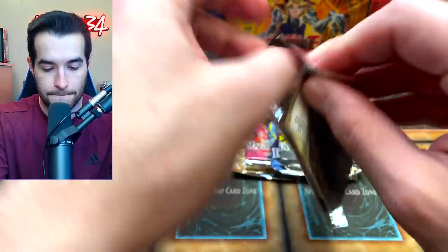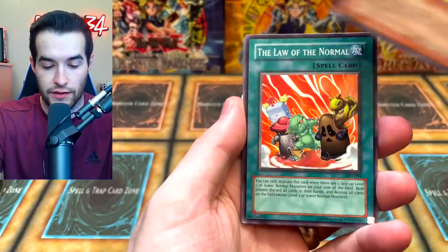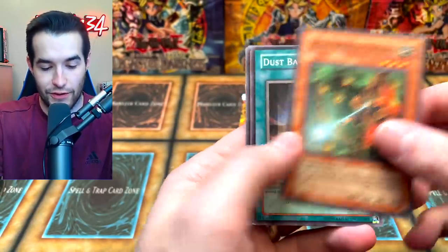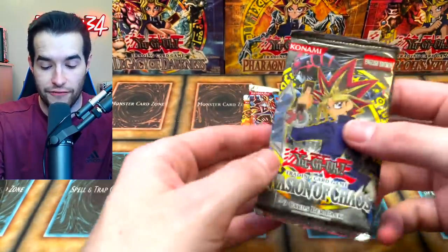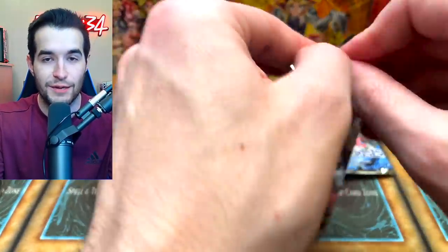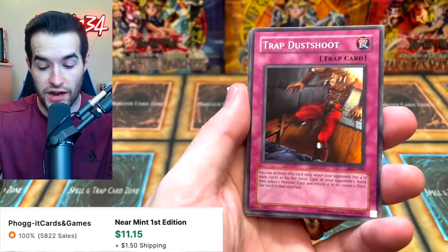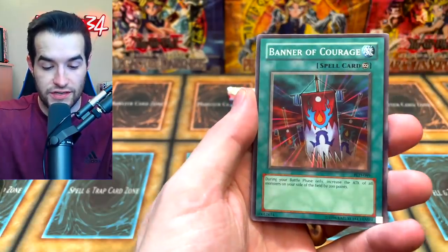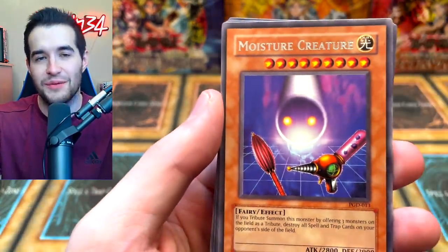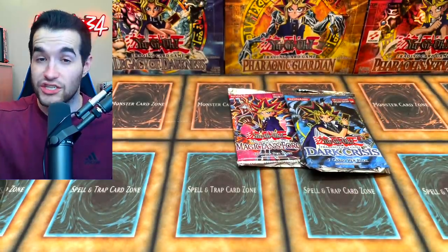Ancient Sanctuary pack two: Human Wave Tactics, Solar Flare Dragon, Law of the Normal, Manthrotro, Draining Shield, Dust Barrier, Sonic Jammer, and Elephant Statue of Blessing — yet again no foil from Ancient Sanctuary, not surprising. Pharaonic Guardian: Trap Dust Shoot right off the bat — a great common. Grave Keeper's Curse, Banner of Courage, Curse of Aging, Moisture Creature — three tributes, not the best — Needle Ceiling, Pyramid Energy, and Bottomless Shifting Sand. A lot of good cards in Pharaonic Guardian.